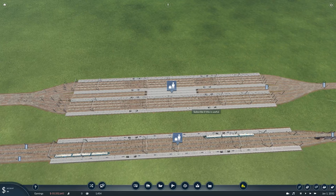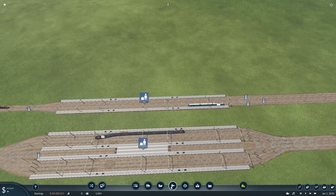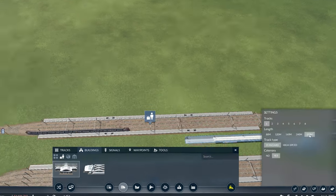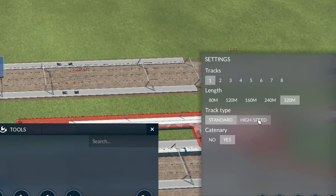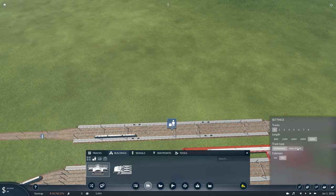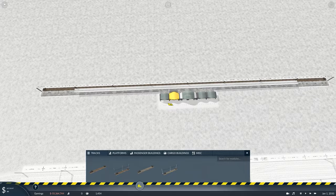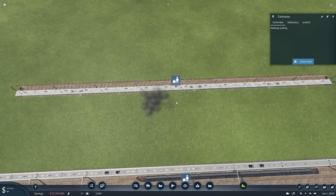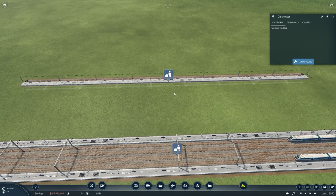I'm going to show you how to construct a station that accepts both terminating trains and through trains — probably the best station in the game, hands down. Then I'll show you the more compact through-trains-only version later. Start with the station body: go to standard passenger through station and make it one track, 320 meters. You can use standard or high-speed track. Place down your station, click it, click the spanner to open the menu, and delete all the roofs and other things in the way — you can add them back later customized to fit your city.